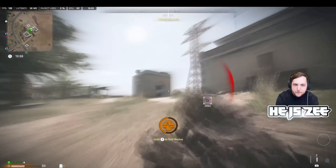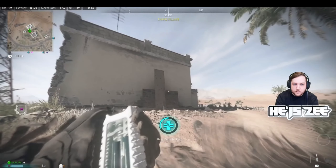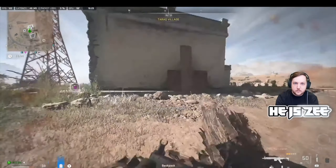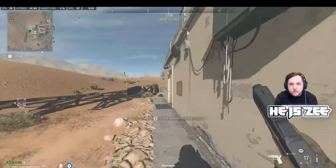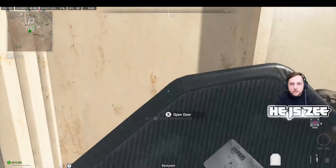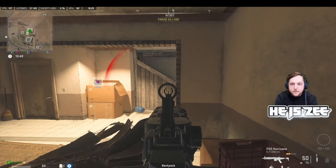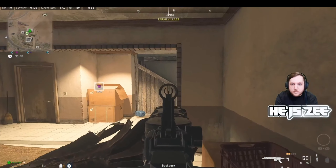First up: disengage. With a TTK as fast as we have in Warzone 2, the first and most important thing we need to do is disengage. Unless you have the drop on someone and you're ready to fight them there and then, it's always better to dip out, avoid taking any additional damage, and work out where you're being shot from. It's key here to identify how many enemies you're running up against.